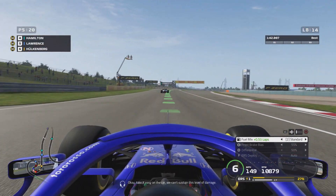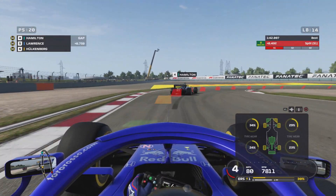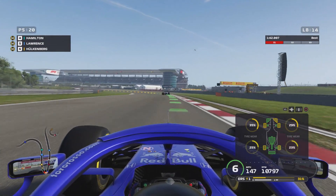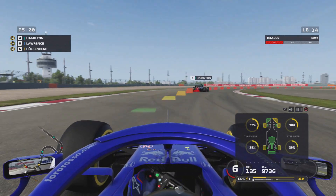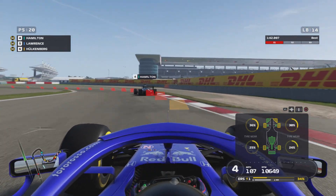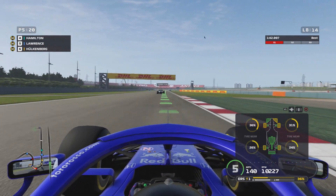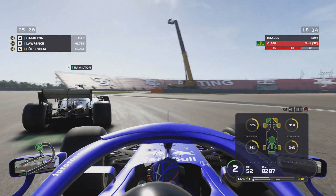I sustained front wing damage from that collision — we get a radio message saying to take it easy, we can't sustain this level of damage. We have yellow damage to the front wing. But honestly the car didn't feel any different, so I decided not to pit for a front wing change. We've dropped to P5, but that's not net P5 because we still haven't pitted. Hamilton has also pitted and is now on mediums too, but I'm keeping up with him around the corners.